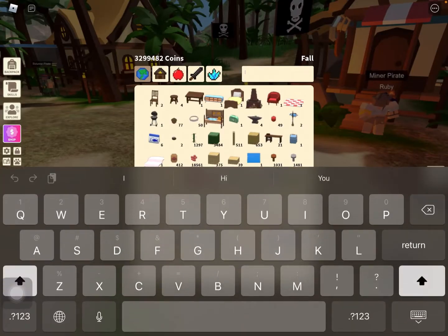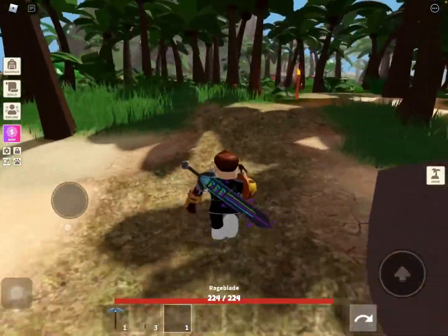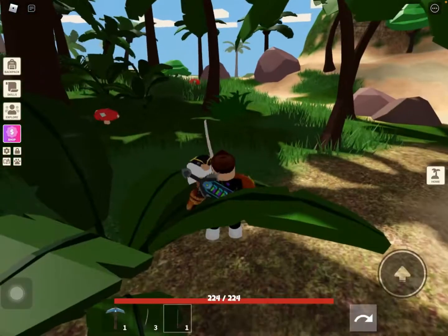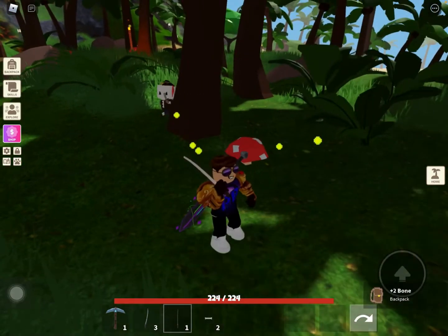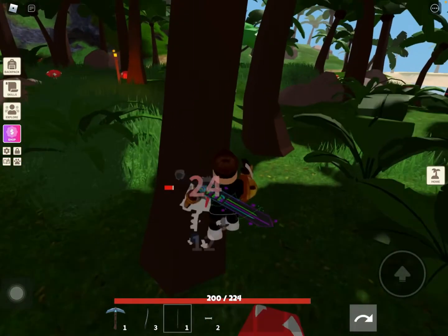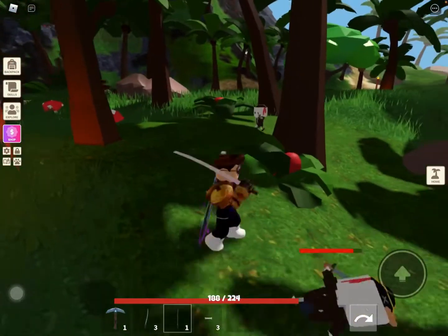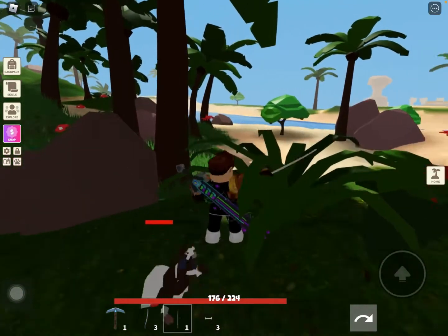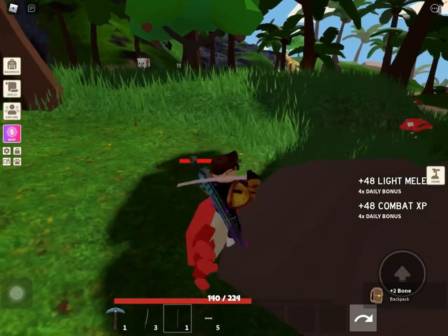Now let's go get a weapon. You can either get a spell weapon like the spell book or the Kong stuff, or you can use a melee weapon like Kong's axe or a sword. I got the cutlass — I think the rage blade is actually the best weapon so let's use that. To find all these bandits it's really easy: go into this jungle and as you can see these are all the bandits you have to kill. If they're bundled up together you can use the spell book so you can eliminate them all together.